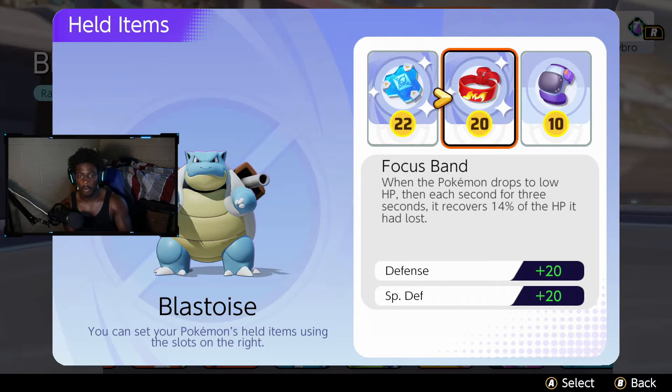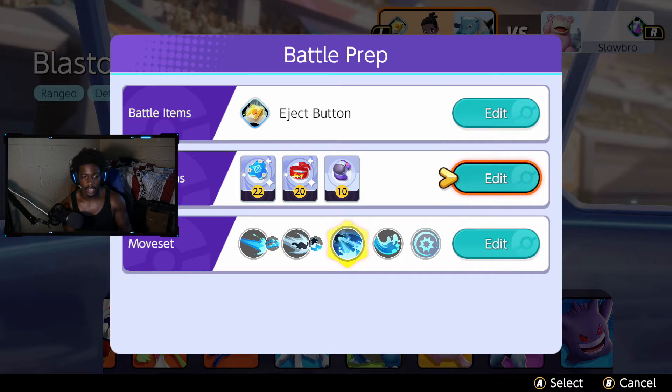Focus Band is so solid on defenders — you get defense and special defense, and if you get low you just heal up over time. And a lot of people might not know this, but Buddy Barrier actually combos with Score Shield. If you use your Unite Move, you get a shield from Buddy Barrier, and then if you walk to the goal and try to score, you get an even bigger shield from Score Shield, because Score Shield scales with the existing shield. So you basically won't get stopped while scoring if you use your Unite Move beforehand.